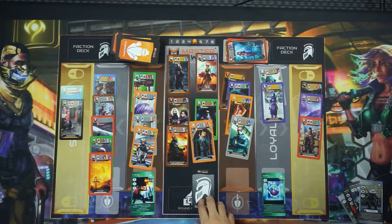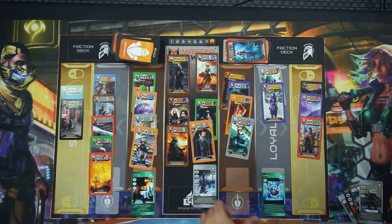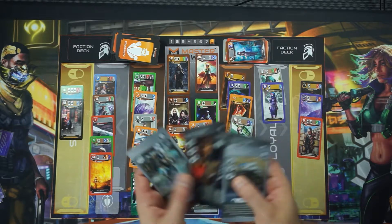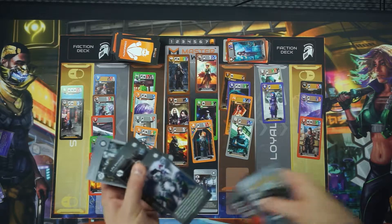Dothmatrix will go face down and he'll stay in round effect until the game is over. At that point, you'll reveal him and go through your previously played cards and take out the ones that you can play, which would have the Serenity icon on them.